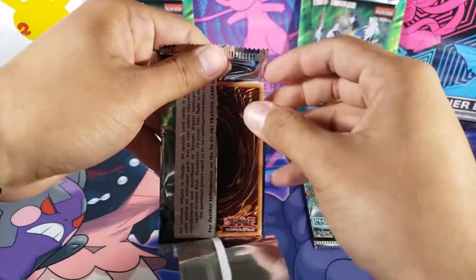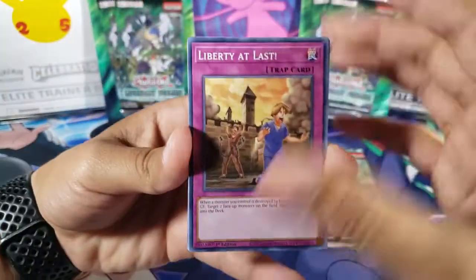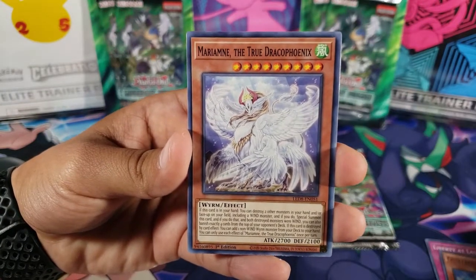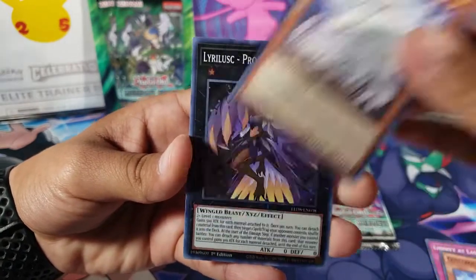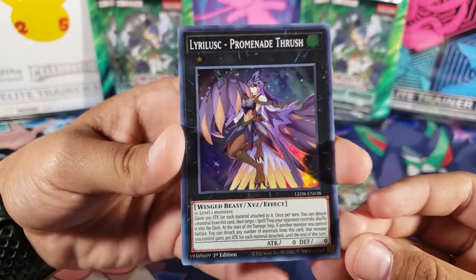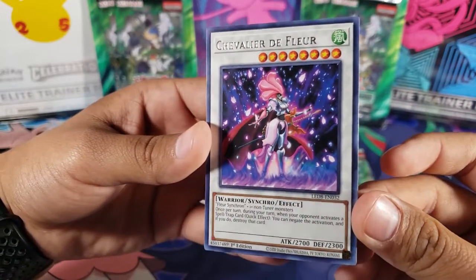I don't know the rarities that much but let's see what we get and just have fun. We got Liberty at Last — a trap card — Quillbolt Hedgehog, and Mirayne the True Draco Phoenix. We got a holo, which I didn't expect since they're not all holos. Very nice, I like the art — looking pretty cool. And we have Chevalier de Fleur, which I think might be French or something.